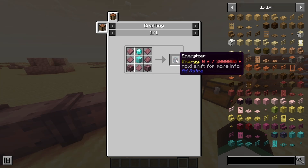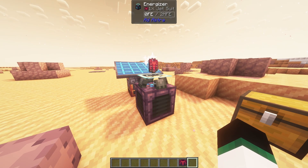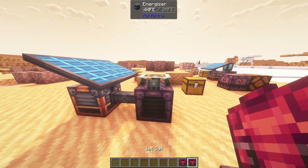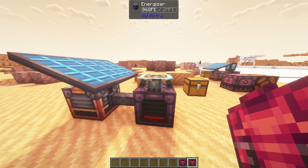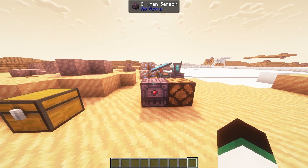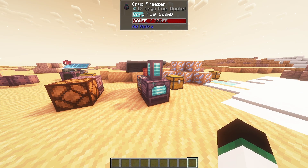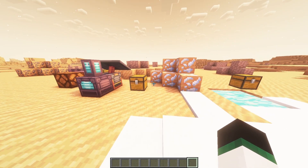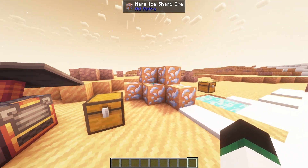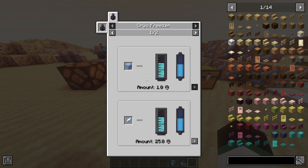Another new machine you can craft is the Energizer, capable of powering items and storing large amounts of energy. To charge an item, power the Energizer and then right-click on it with that item. The block can store up to 2 million energy, making it useful as a battery. The block also retains its energy when broken, allowing you to carry it in item form without losing its energy. Furthermore, you can craft an oxygen sensor, which gives out a redstone signal if it detects oxygen — useful for monitoring your station's oxygen supply. There's also a new fuel production method called the Cryo Freezer, which can produce Cryo Fuel, more efficient than normal fuel, allowing you to launch significantly faster and with just one bucket. You can create it by mining ice shards found on the moon and Mars, then inserting them into the freezer. Alternatively, you can convert ice, packed ice, and blue ice into normal fuel.